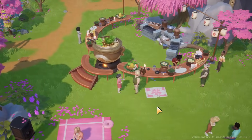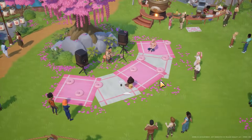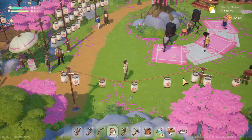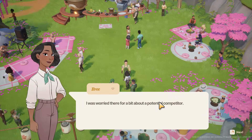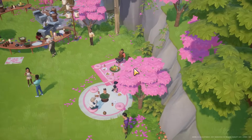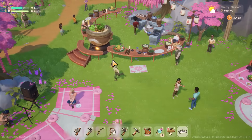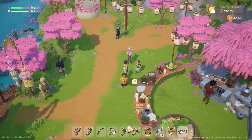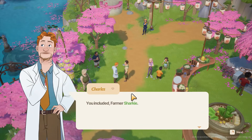Tip twenty: use festival days to meet all of the NPCs you haven't yet encountered. There are quite a lot of characters and you may not bump into all of them during casual play. At a festival, every single NPC will be there, and speaking to them for the first time counts as your first introduction — clearing the question marks on the map. You can also open the map at the festival to see who you haven't met yet. Building friendship unlocks special outfits for different seasons and face expressions.